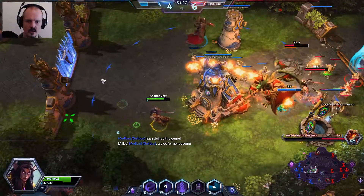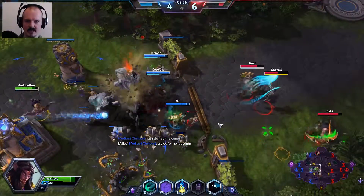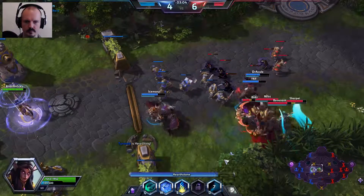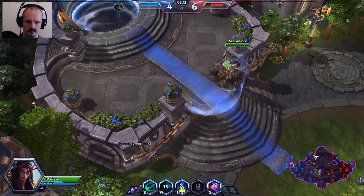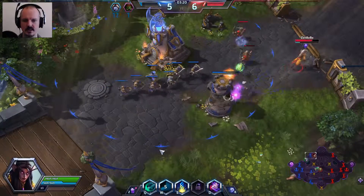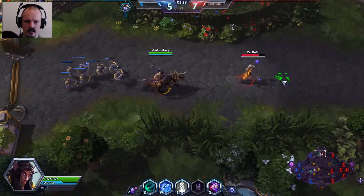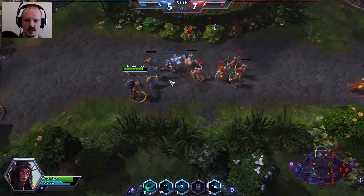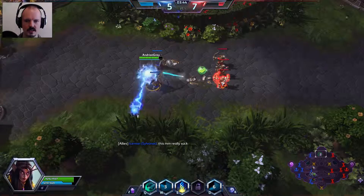We are going to go for Pierce, which means when we send out our W ability — the owl you see flying out — it passes through the first target and carries on to hit multiple targets. Our Q ability is our heal; we can heal friendlies and also get a small heal ourselves. Our W is the skillshot owl, and our E ability is a short duration stun.